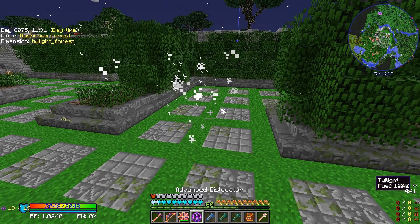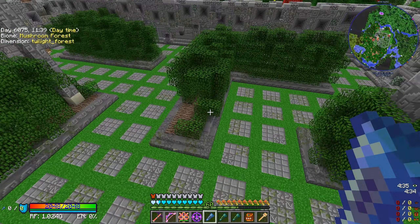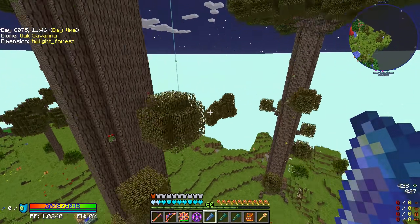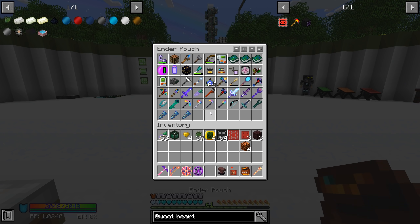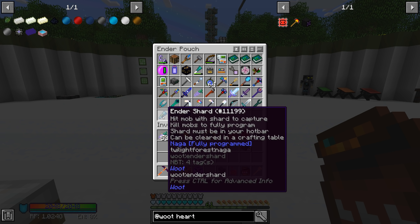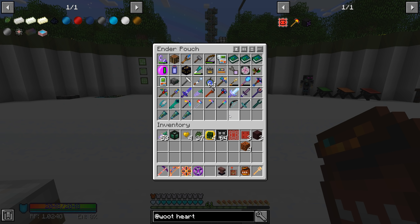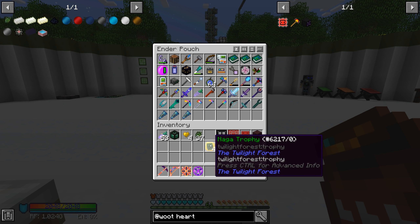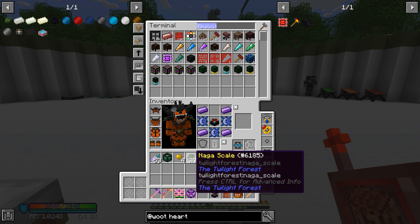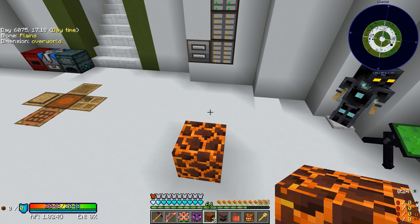That only activates one of them, but it's super easy. Some things I learned: if you have three ender shards on your person and you kill another monster, it'll always try to fully program the first one it finds and doesn't look for the others. I had to put the other shards in my ender pouch. I ended up killing four nagas to program all three, but we got 37 naga scales, which is pretty cool.